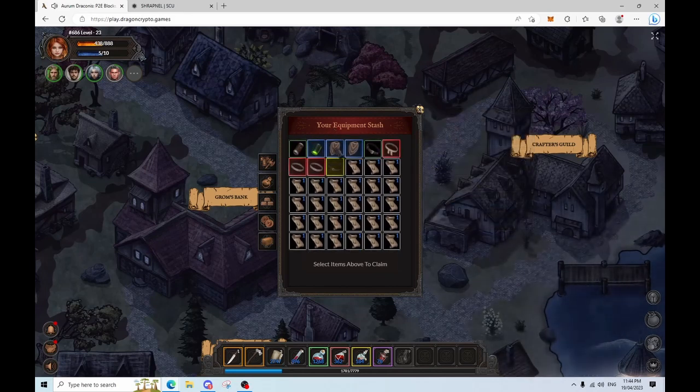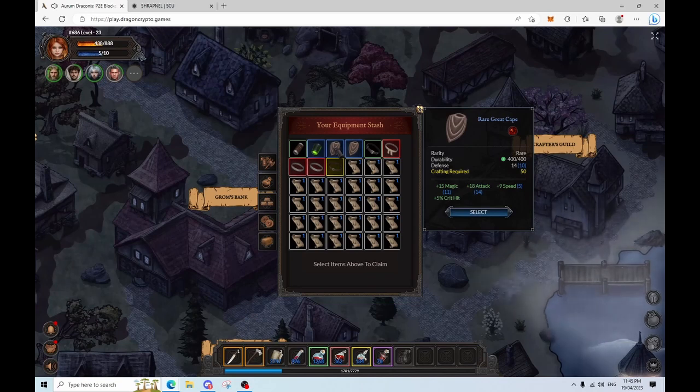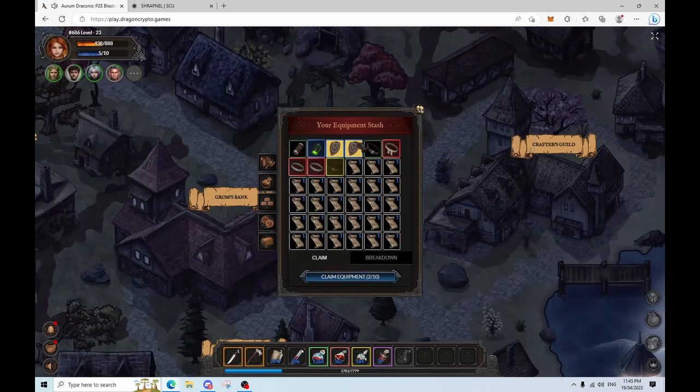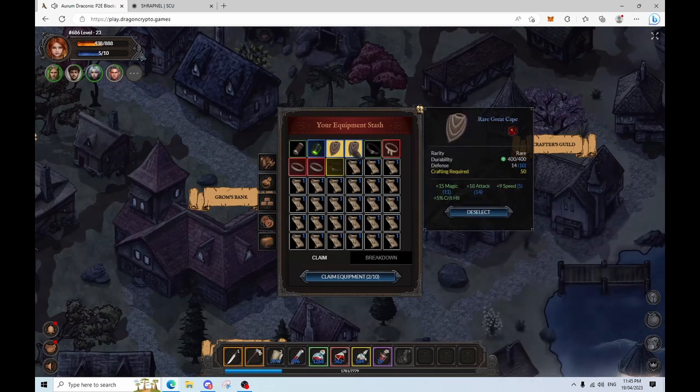Alright, so we got 2 capes — plus 15 magic, so we got no bonus there, and we got plus 18 attack. So here we got plus 10, we got plus 6 speed, and we got 11 defense as a bonus. Not the best — hopefully we could have added some crit bonus and some magic, but we'll still take it.